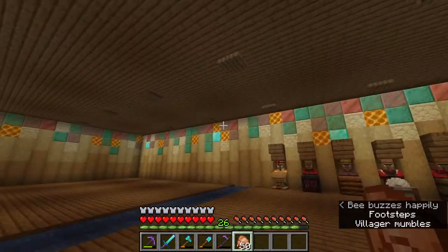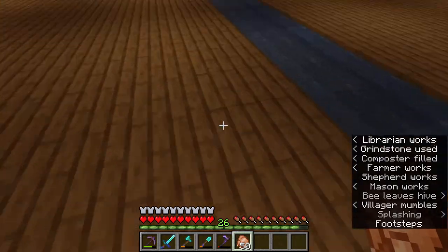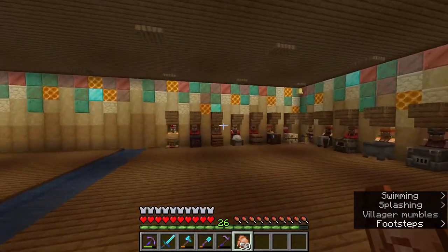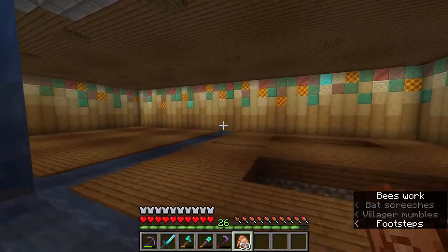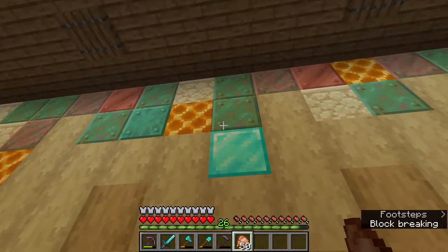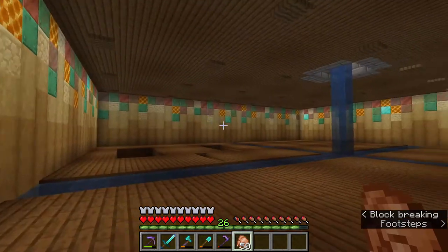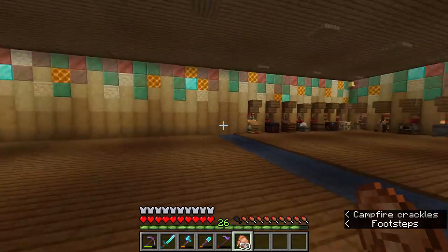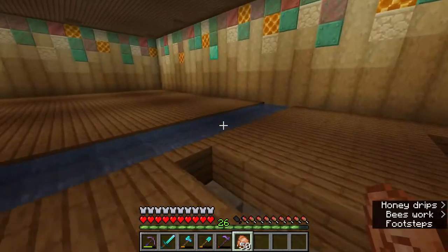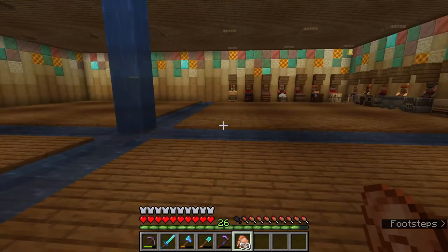You might be wondering why I decided to do that. It just didn't look right having the walls be stone bricks in this area, and I felt like having four corners each looking different wouldn't work either. So having stripped oak going to stripped birch, with sandstone, honeycomb block, different oxidization levels of copper, and the occasional diamond block — because I'm starting to get rich and I want to show everyone — it just looks so much better. Plus I wanted an excuse to use copper.